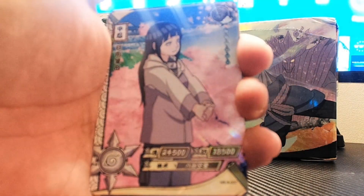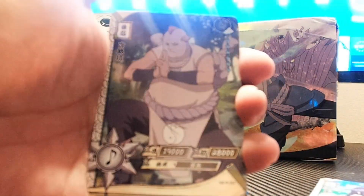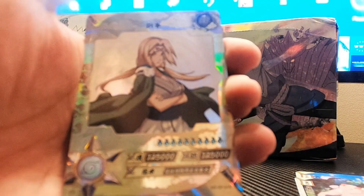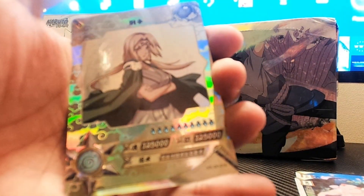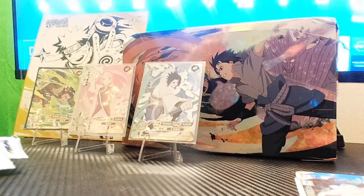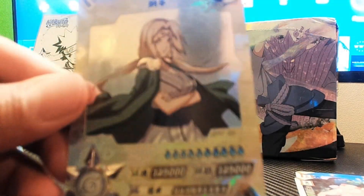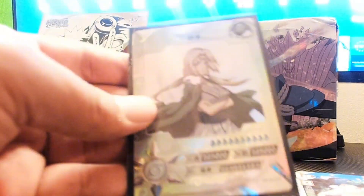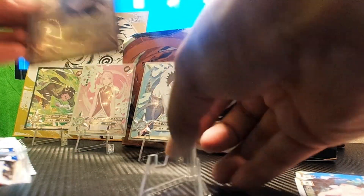We have Hinata with cherry blossoms behind her — that's pretty cute. We got Danzo, the most hated man in Naruto history. Our holographic card is Shikamaru doing the shadow binding jutsu. And our hit card is — let's go! We got an SP of Lady Tsunade right here! Premium sleeve! What a way to end that first half — I'm not complaining at all.